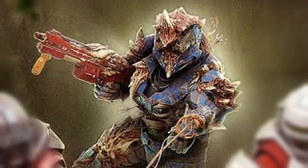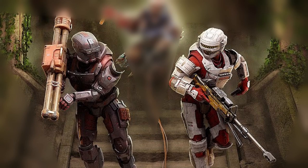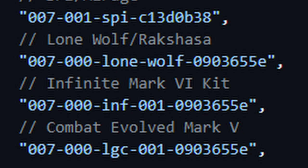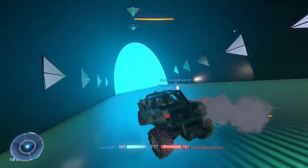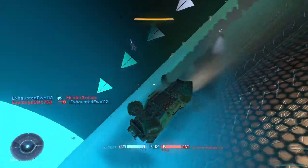Now let's look at the other two Spartans, which seem to be wearing some new armor. On the left, someone is wearing what looks like an EOD helmet, and on the right, I honestly couldn't tell you what helmet that is, but it seems entirely brand new. These two new armor sets do seem like part of a new armor core, recently leaked by Serazio — the Combat Evolved Mark 5 armor core. I could be entirely wrong, but the right Spartan's leg armor does resemble the Mark 5 Master Chief leg armor, leading me to believe this is probably one of the new cores coming with Season 5.